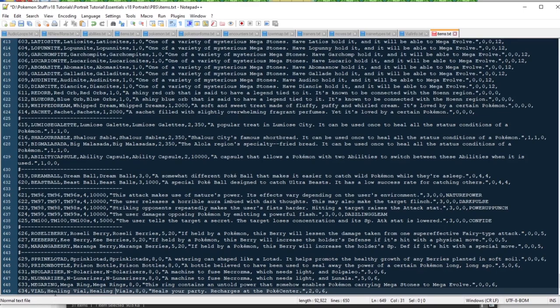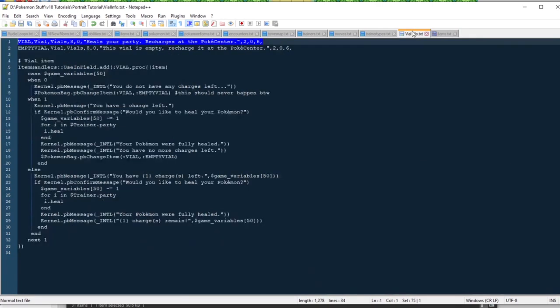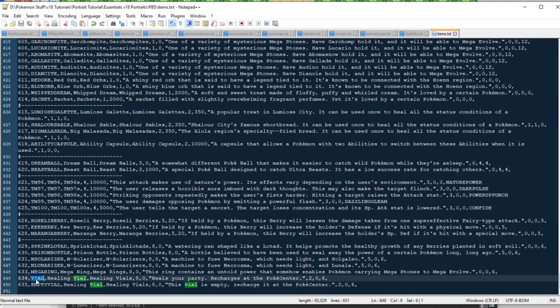This is the one we can use to heal our party. The other one, which will be item 635, is the empty vial. So let's add the empty vial code right here as a second item, item 635. We'll call this Healing Vial as well — they'll have a similar name but their internal name will be different. When we use the vial, it'll turn into the empty vial. And then if we interact with a Pokemon Center, it'll turn the empty vial back into our regular vial. That's how it's intended to work.